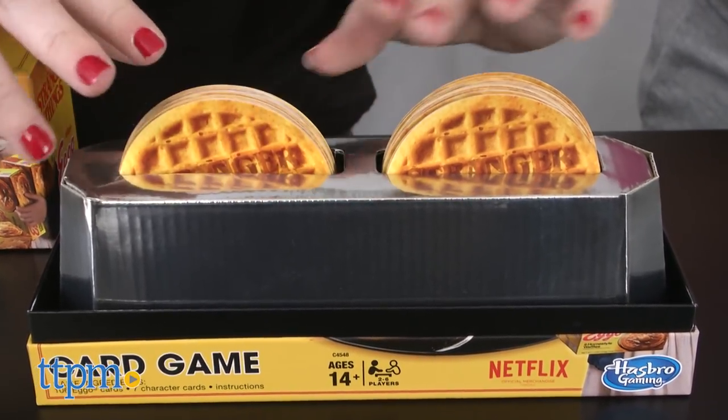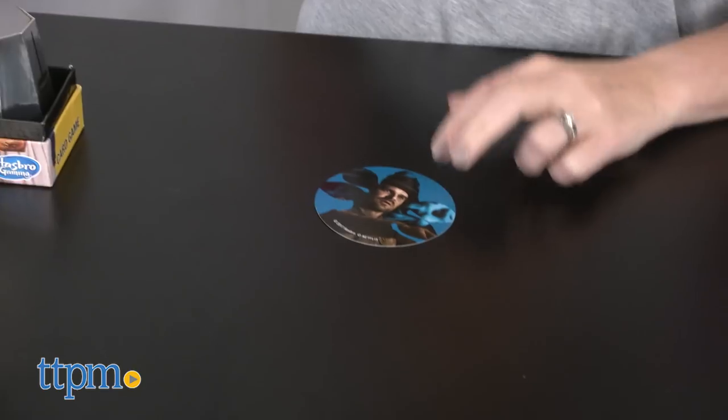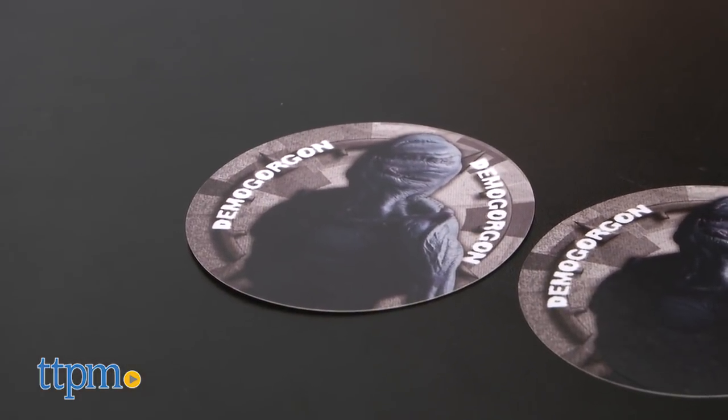In the game, players take on the role of the different characters of Stranger Things, trapped in the Upside Down. The goal is, of course, to get the heck out of there, and to do so before the Demogorgons attack. Otherwise, you're toast. Pun intended.